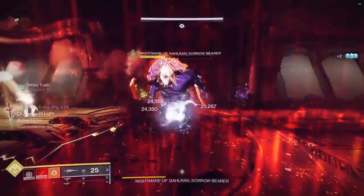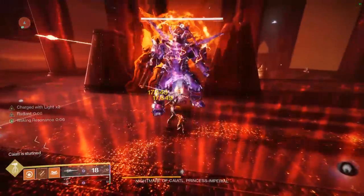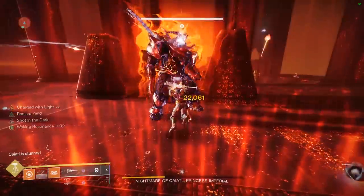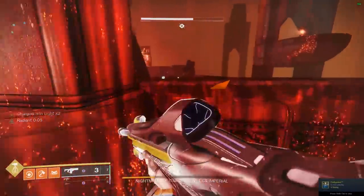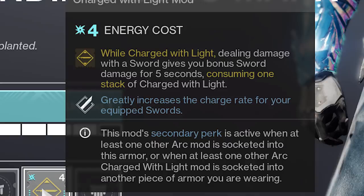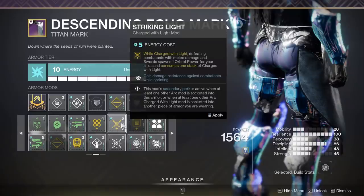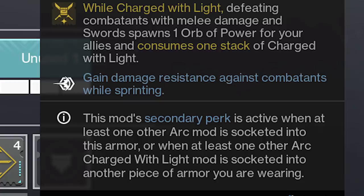Overall, the Heart Shadow ain't bad. I don't have one yet — all my testing was done on my buddy Jason's account, shout out to him. He's been using it with his boys to farm the boss encounter of the Duality dungeon, which is a primo farm because you can get not only dungeon weapons but artifice armor. If you have the Heart Shadow and want to take full advantage of it for damage dealing in PvE, remember to equip the Lucent Blade armor mod. Make sure you've got another arc mod on somewhere to activate the Lucent Blade secondary perk. Just having the regular mod on will give you a 5% window of extra damage with swords, and that's an extra 35% damage dealt. The secondary perk greatly improves your sword recharge rate, which is kind of huge for Heart Shadow.